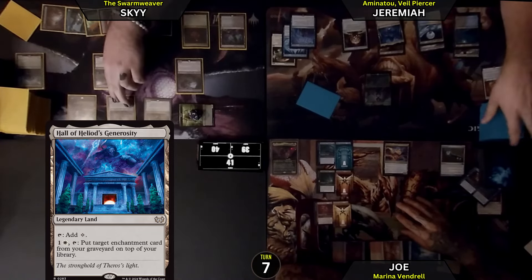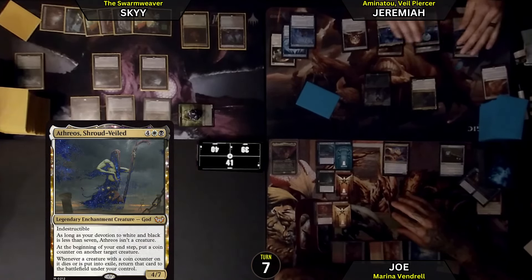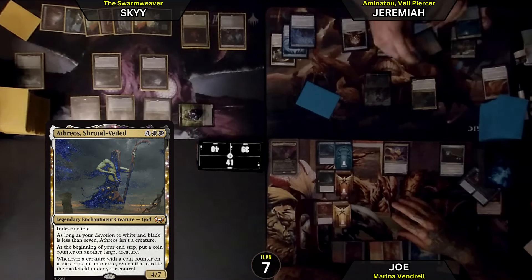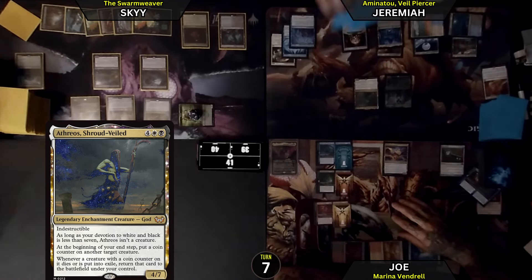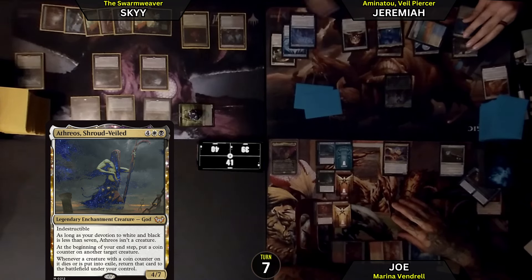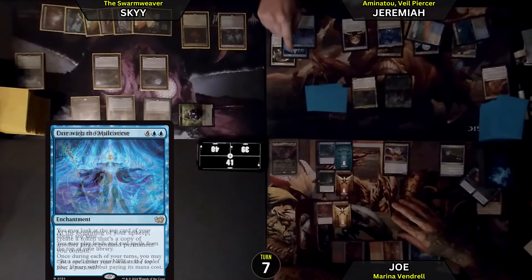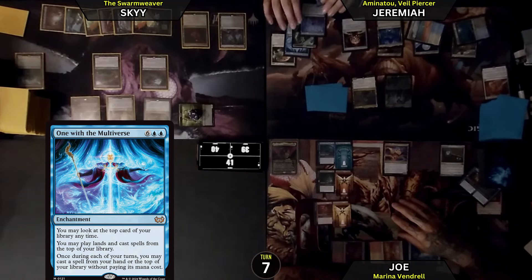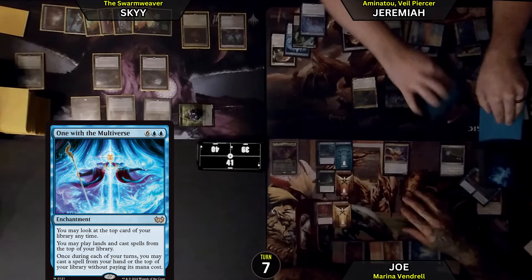Untap. Guess what I'm going to draw? First Surveil — I do want both of those to stay on top. I will draw One with the Multiverse. But before that, I have an upkeep trigger. My Extravagant Replication will make a copy of something — I'm going to make a copy of the One with the Multiverse. So I can have two instances where I can cast something from the top of my library for free. The top card of my library is something I definitely want to play.